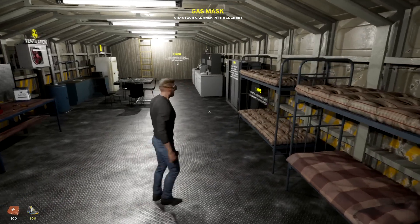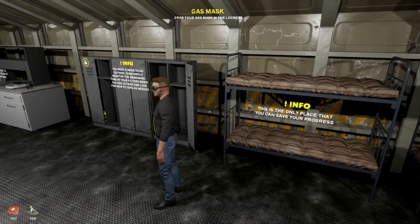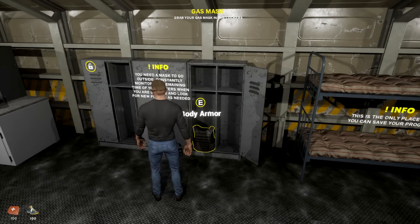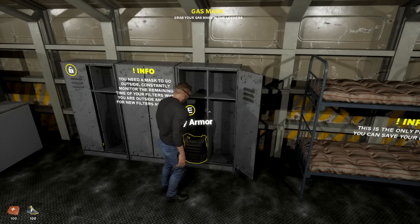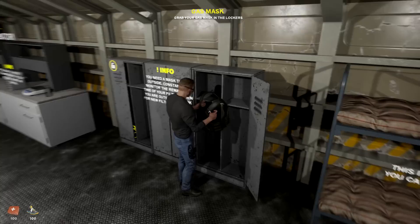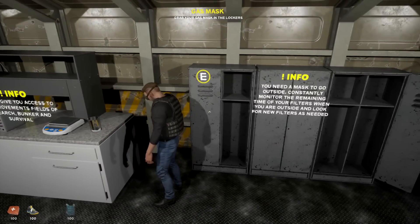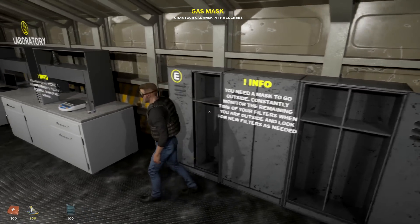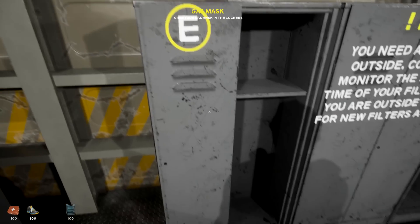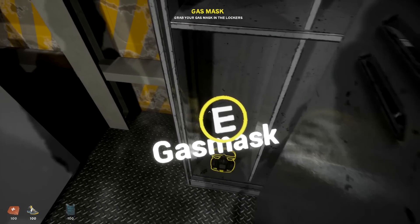They've asked us to go check out the top. Grab your mask from the locker. This is the only place you can save your progress - the only place. That's pretty crazy. I'm going to grab my body armor too, because body armor is going to be something important - it reduces 33% damage, pretty cool. We're going up there very shortly.